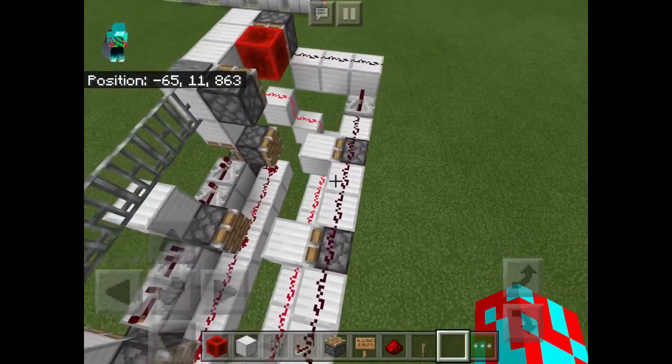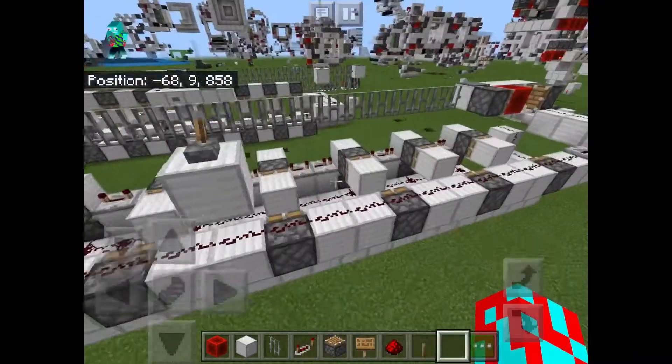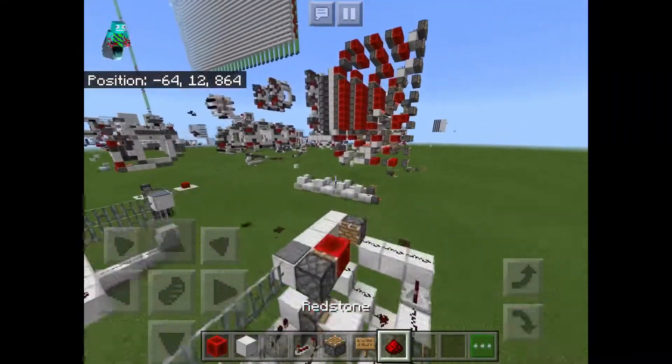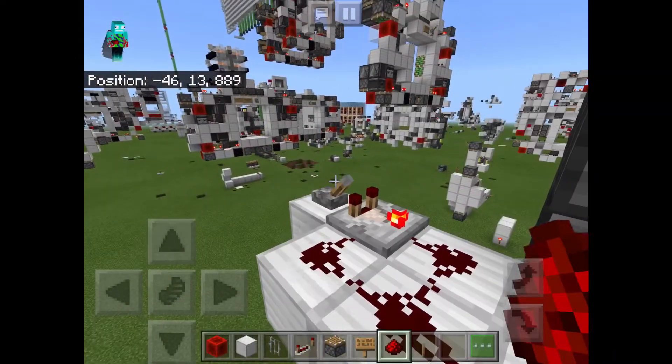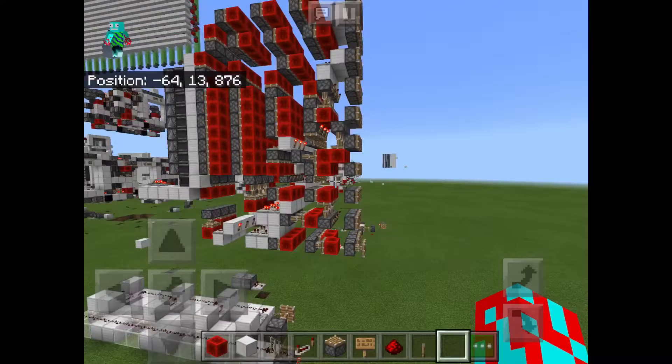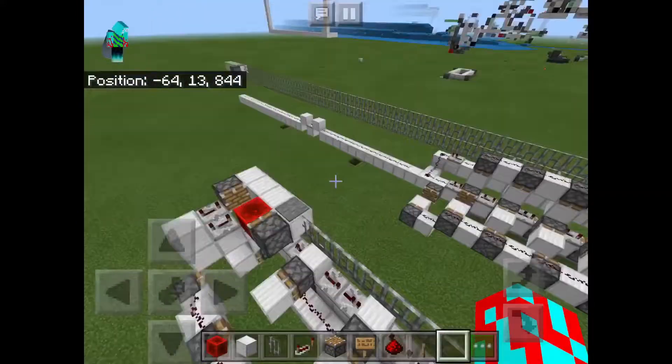Right now they all extended, which means that we have our game running at a solid 20 ticks per second. But let's say we're under some lag conditions, or some crazy person has decided to build a lag machine. Now this is a very small one — it shouldn't affect the game too much. But let's see what it does anyways.